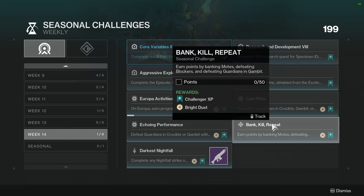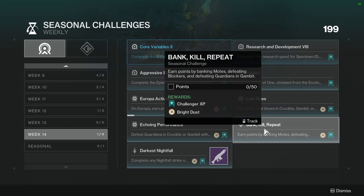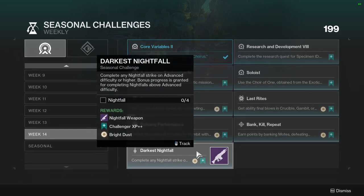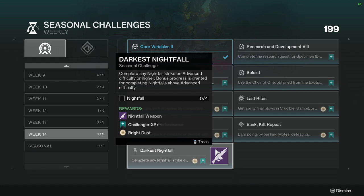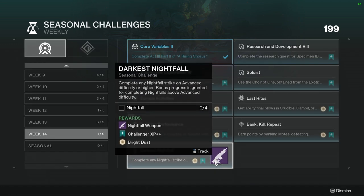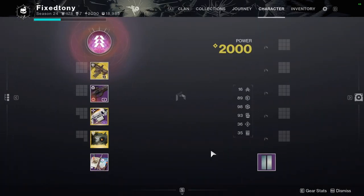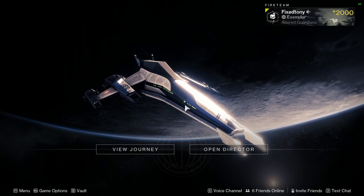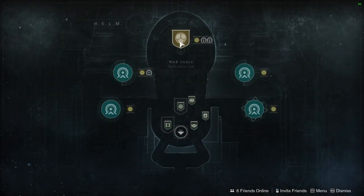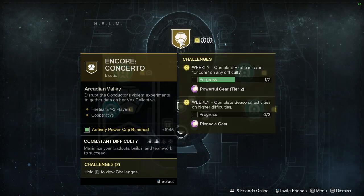Bank kill repeat: earn points by debanking motes, defeating blockers, and defeating guardians in Gambit — you can combine this with several other challenges at once. Then complete any Nightfall strike on advanced difficulty or higher; bonus progress is granted for completing nightfalls above advanced difficulty. I would most likely just do a Grandmaster so you can complete it faster and get more rewards while doing so.